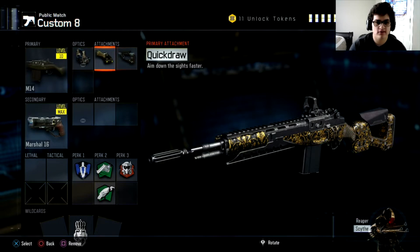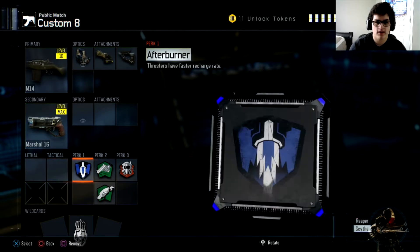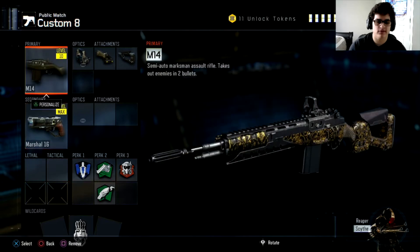We got Reflex, Quickdraw, Stock, Marshall 16, Afterburner, Fast Hands, Scavenger, and Tag Mask. That's all you really need.